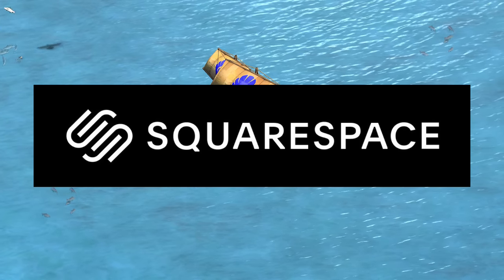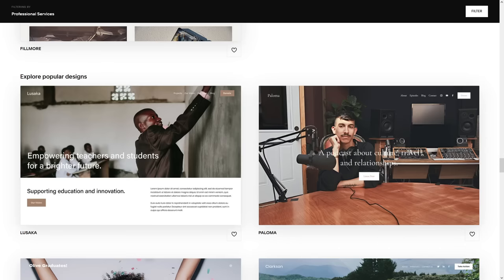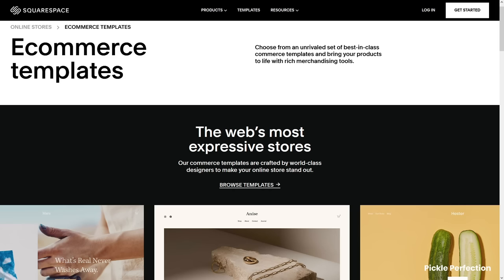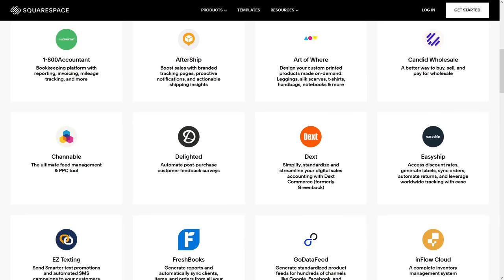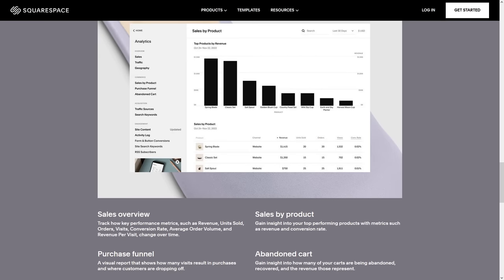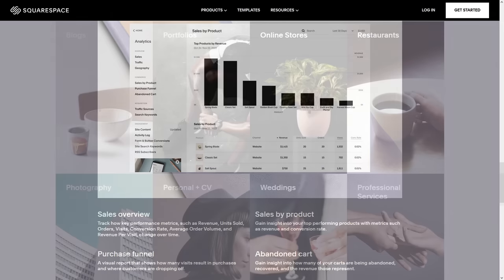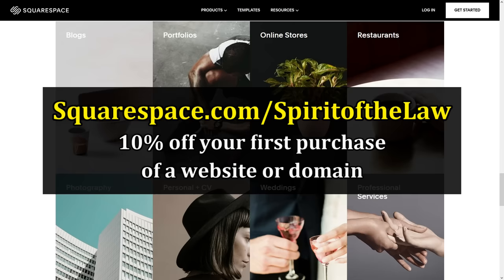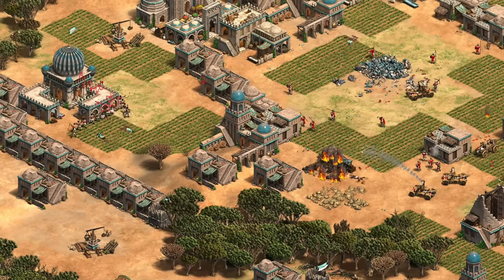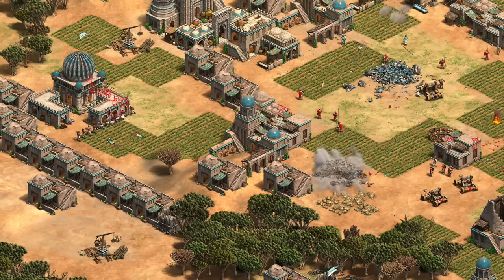Big thanks to this video's sponsor Squarespace. If you're an entrepreneur, blogger, or someone looking to build an online presence but have no idea how to make a website from scratch, Squarespace has you covered with great tools to simplify the website building process. Using one of their templates I was able to easily create a website for my urban planning consultation business, Spirit of the Sprawl. Squarespace also has great third-party extensions to handle bookkeeping, taxes, shipping, and scheduling. Use my code to get two free weeks to try it out, and if you like it you get 10% off your first purchase of a website or domain.